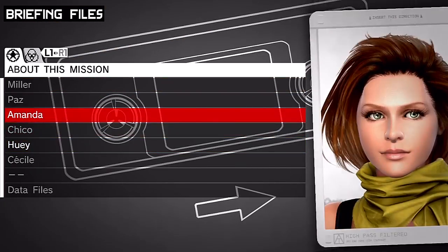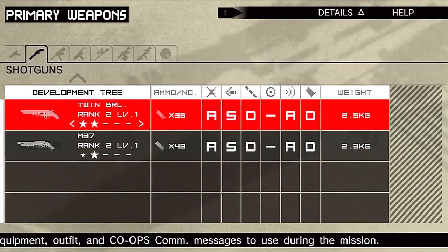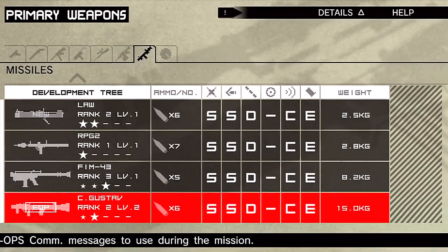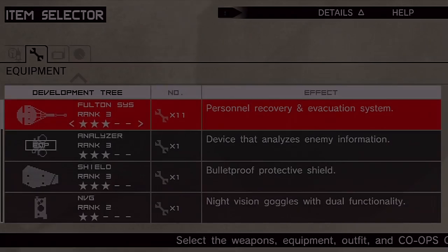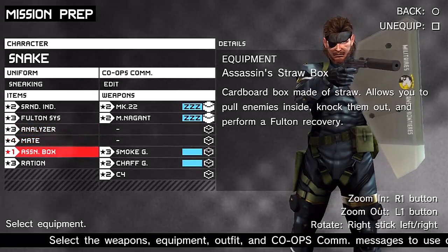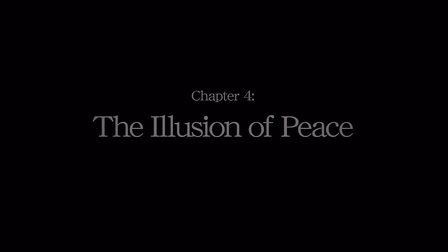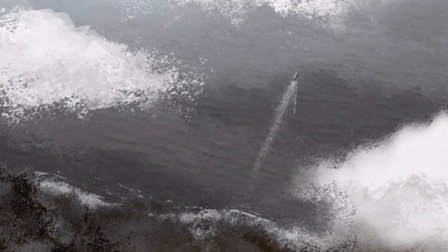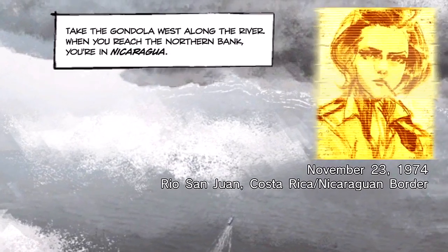We now realize how dangerous a threat Peace Walker is — we've got to get started stopping it. I like to use my normal sneaking setup for this mission; we don't need the supply of Marfis but we do need our Fulton recoveries. We're looking good. Let's get this mission started. Chapter 4: The Illusion of Peace. Take the gondola west along the river — when you reach the northern bank, you are in Nicaragua.